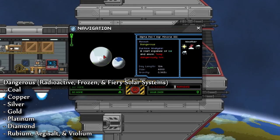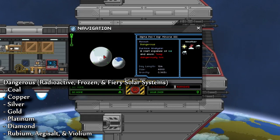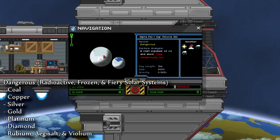Next is dangerous, which you will find within radioactive, frozen, and fiery solar systems. On this one, you'll find coal, copper, silver, gold, platinum, diamond, rubium, aegisalt, and veolium. To get to these, you are going to need the cold suit.